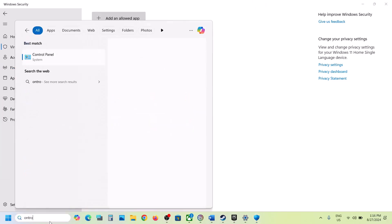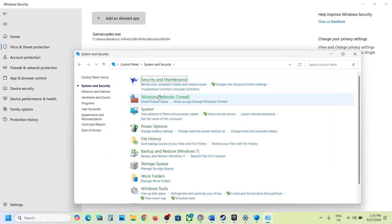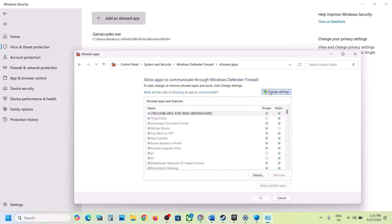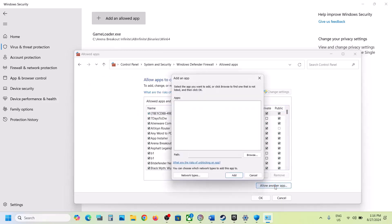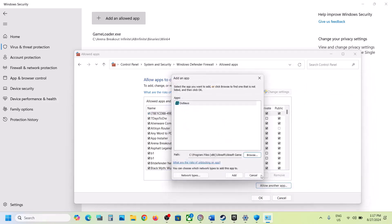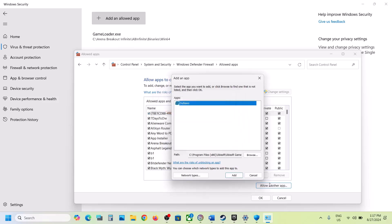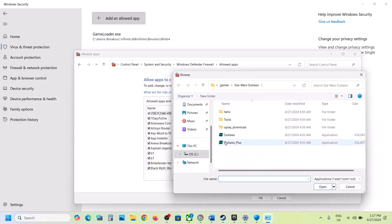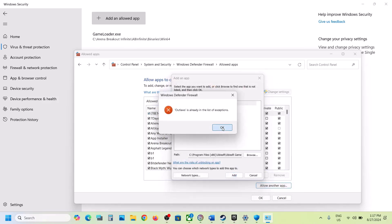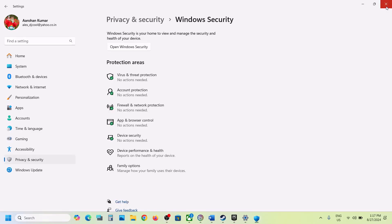Now type in Control Panel, click on System and Security, then Windows Defender Firewall. Click on Allow an App or Feature Through Windows Defender Firewall. Click on Change Settings at the top, then click on Allow Another App, click Browse, go to the game installation folder, select the game exe file, click Open, and click Add. If it is already in the list that is fine. Again click Allow Another App, click Browse, select the second exe file, click Open and click Add. Once the game is added, you can launch the game and check.